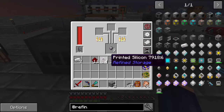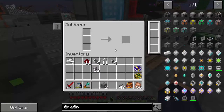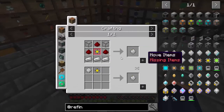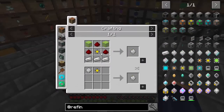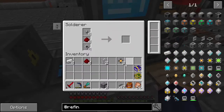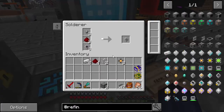We need 12 silicones and four of these printed circuits - so you only need to put four of them through the second time. With that done, we are going to go ahead and start making our disk drive. It's a 4K right there. Let's make the first one with the silicon in the crafting table - and then we have our three of these. We need the solderer for that. We'll let this run for just a second and we'll be right back.